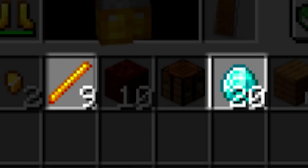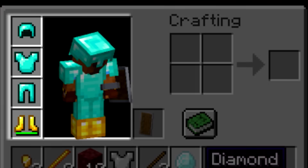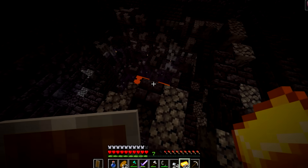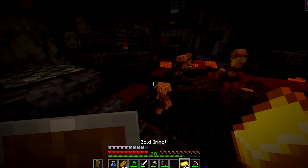And they also drop blaze rods, of course. The runner is able to get full diamond gear and all the blaze rods he needs, so he's able to go gather some ender pearls. He finds a bastion, but he can't seem to find a single piglin to trade with, so he has to find another bastion.